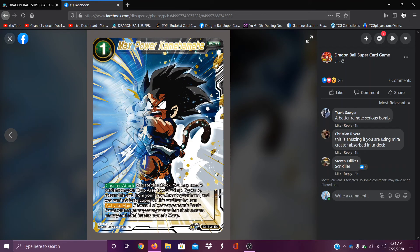Max Power — this is another one of my favorite arts right now. Negate the attack. You may send up to four cards from the drop into the warp. If you do, return this card from the drop area to your hand, and you can't activate copies of this card. Choose up to one of your opponent's cards with energy cost greater than the current energy and send it to their warp.